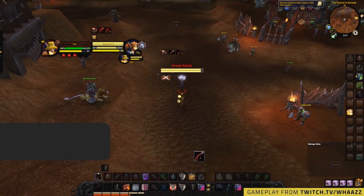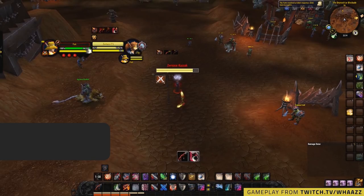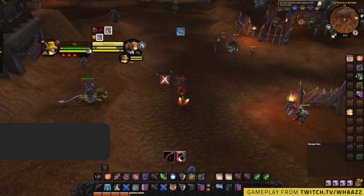Last up is Vendetta — it allows you to see classes in stealth. So if you pop it on a rogue and they vanish away, it's going to do absolutely nothing, as you can still see full vision of the target.